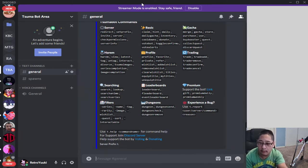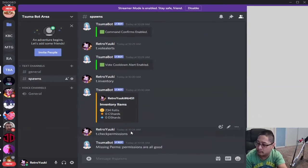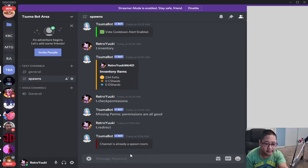Today we'll be going over the server commands and the basic commands. The big one you need to understand is t.redirect. T.redirect allows us to get started — and remember, the channel matters because that is where all the spawns will go for this game. Because I already put t.redirect here, we are ready to go.